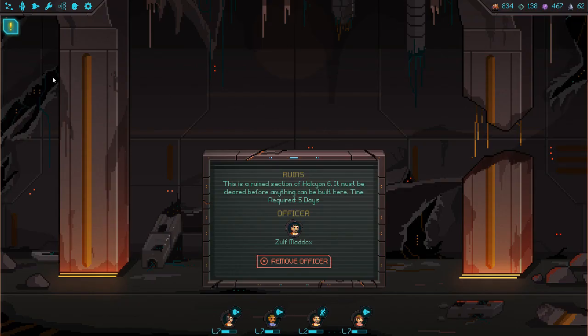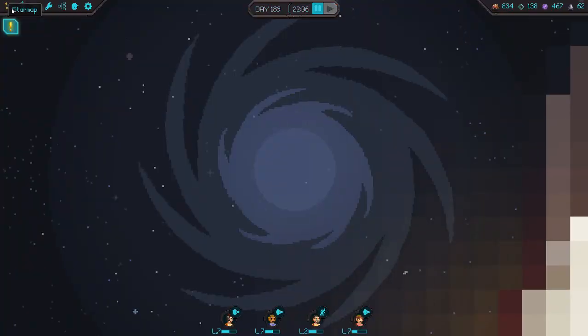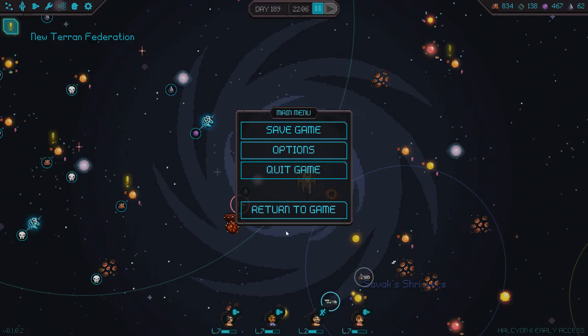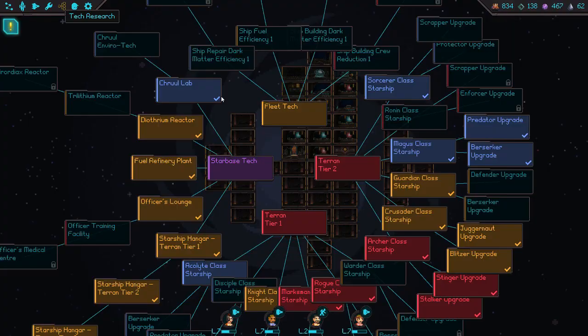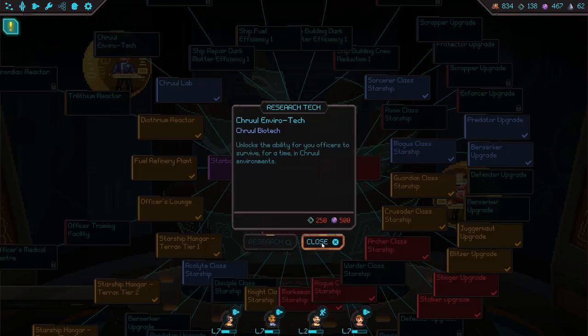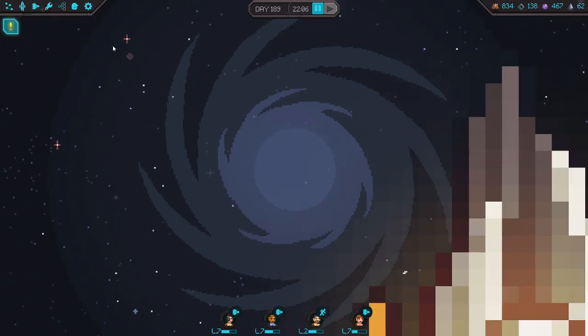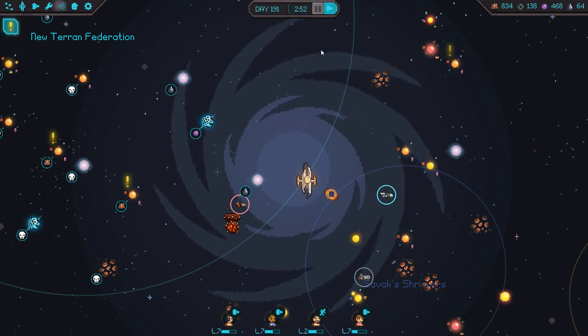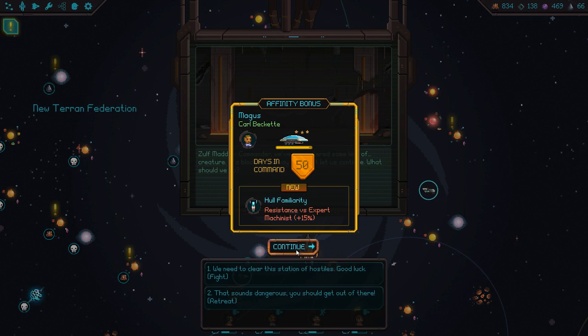Let's just keep exploring - we haven't run into anything particularly dangerous yet. Hopefully most of the ground combat stuff is pretty benign. Can I do the research on envirotech? Not yet. Once we get the envirotech, we can actually invade the cruel spire and take it out. For the time being, kind of ignoring it.